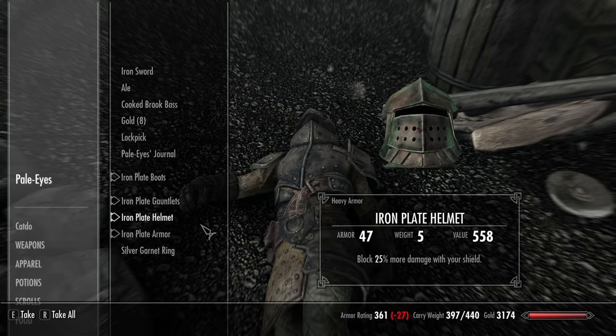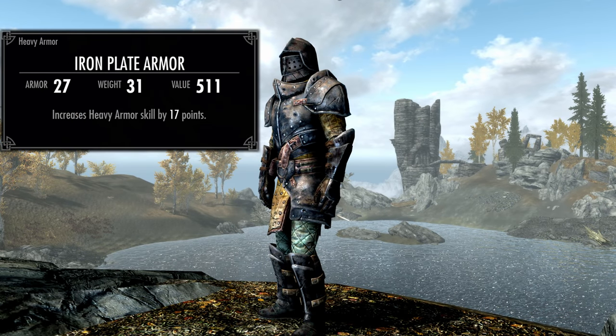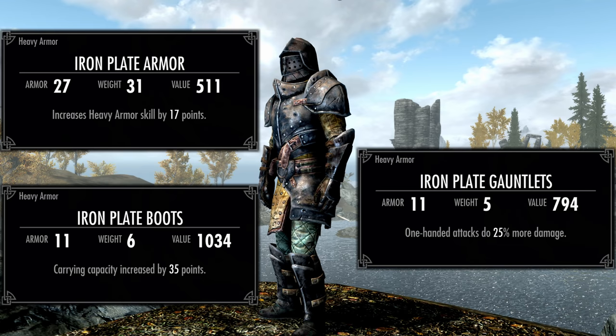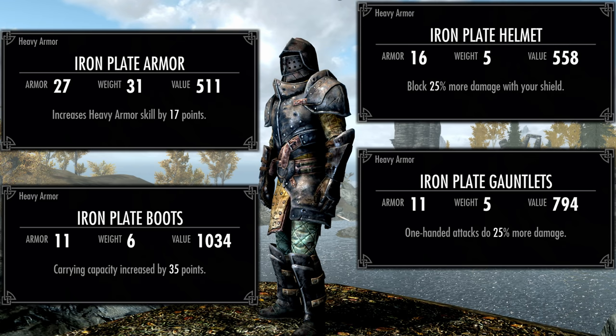Take care of the Thalmor and move over to the body — this is Pale Eyes, containing his journal as well as an enchanted set of iron plate armor. The enchantments: plus 17 heavy armor skill on the armor suit, plus 35 carry capacity on the boots, plus 25% one-handed attack damage on the gauntlets, and plus 25% damage blocked with shield on the helmet. These are quite powerful enchantments to get early on and definitely worth it.